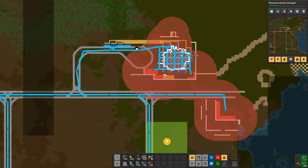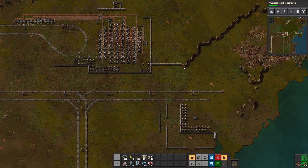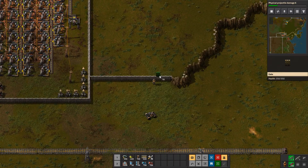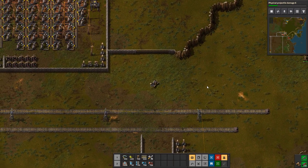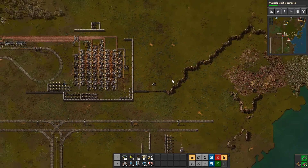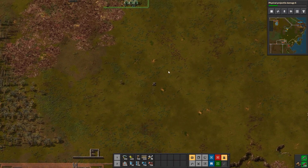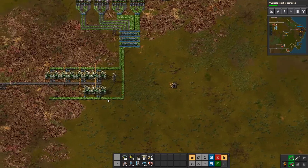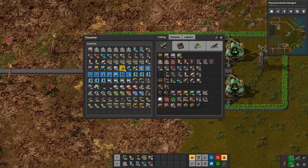Let's go continue our production. Okay, how is this copper node doing? 2.5 million? And I should put some gates here. There, save that slot.